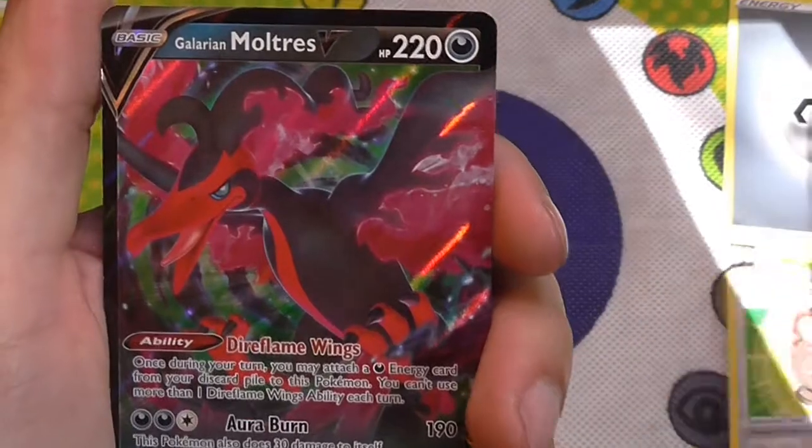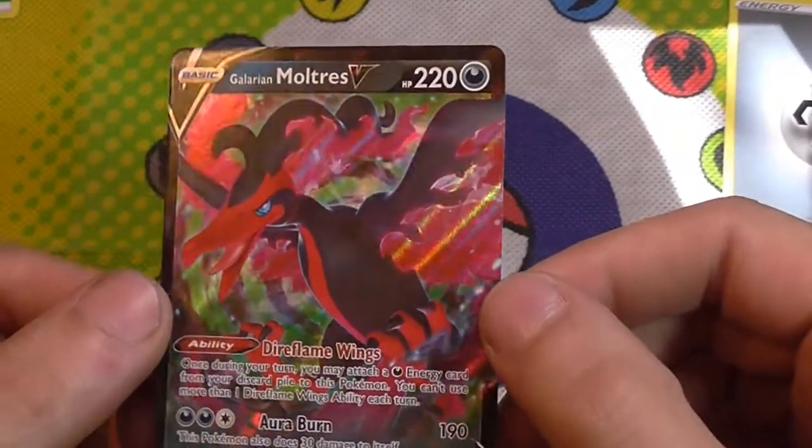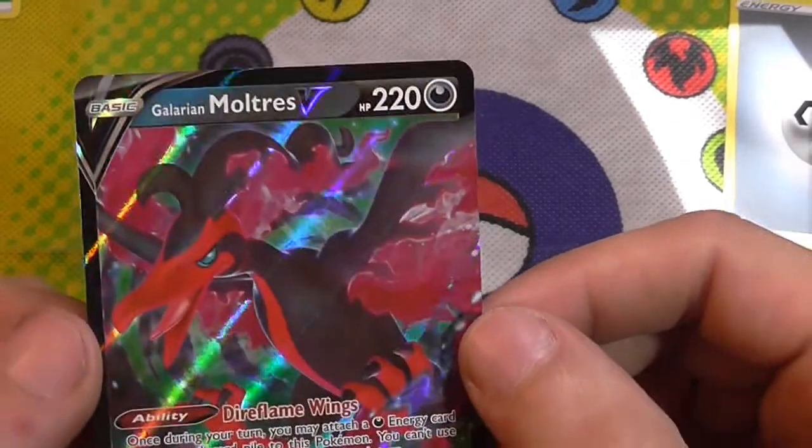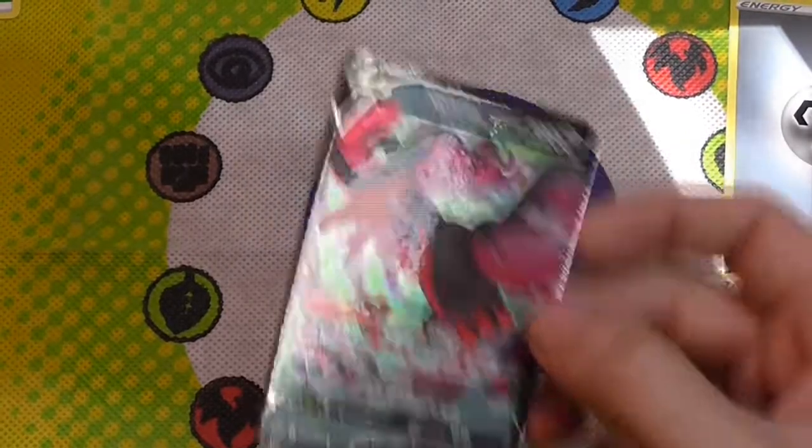And for a rare — ooh, Galarian Moltres V. Finally a new one. I keep getting those Galarian Zapdos's, but that is a cool card. Nice to finally get something good in one of these random packs.